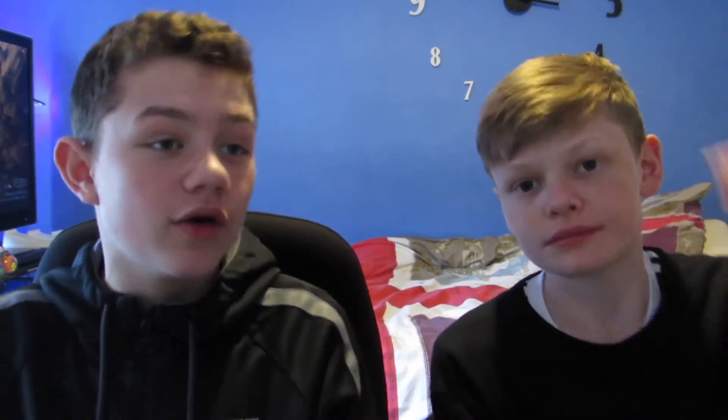Next one: search seven chests in Haunted Hills. Let's go through the chest locations quickly — picture up on screen now. We've looked and there's only three chest locations in Haunted Hills. There are some on the mountain which might count, but I don't think they will. So there's only three locations, meaning it's going to be quite hard and you'll have to do this a few times. Haunted Hills is going to be highly contested — like Wailing Woods was, where 20 people would drop for about three chests. I'd say leave that one till later because it's going to be very hard to do early.